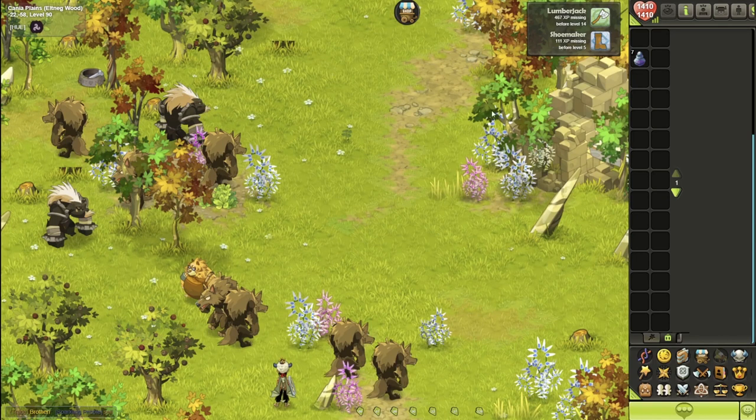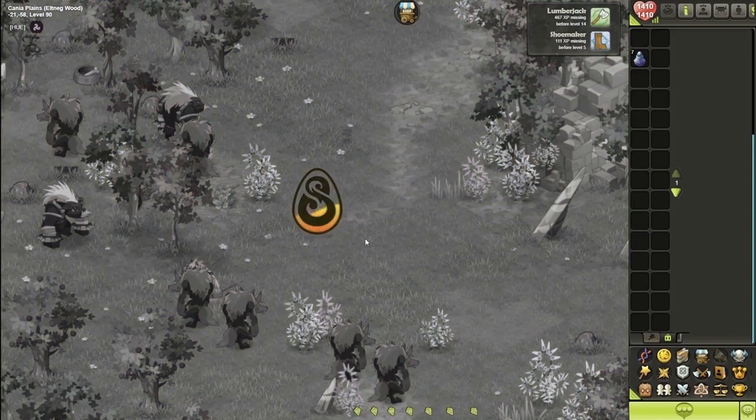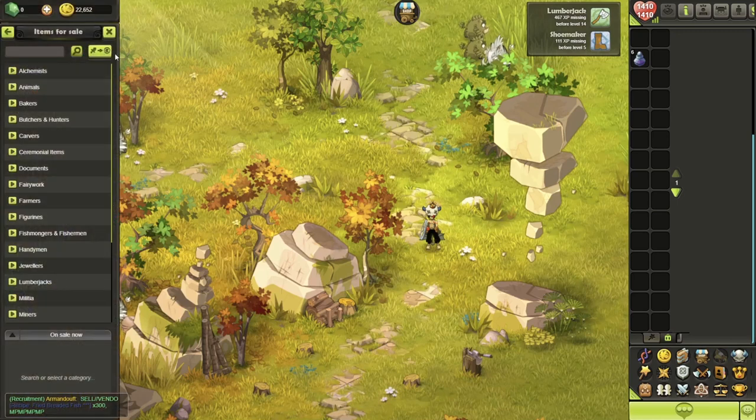There are a lot of chestnuts over here. I've seen cherries, ash, and maple. It's a pretty good spot and probably one of my favorite spots to go. Let's move on to the next area.